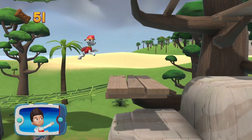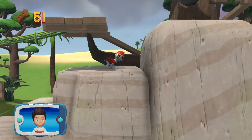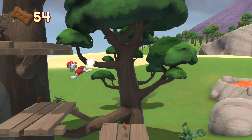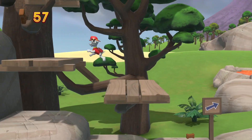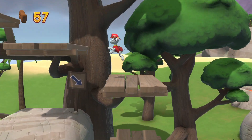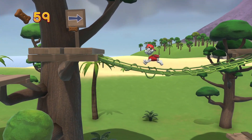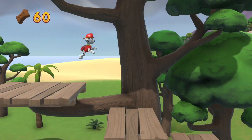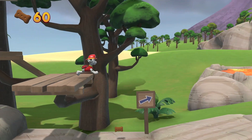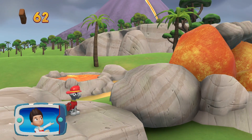Mandy the monkey's trapped up ahead. Keep moving and help Marshall cool off the hot rocks with his water cannons. Find and collect all the pup treats that you can. These rocks are too hot to cross — Marshall can use his water cannons to cool them off.